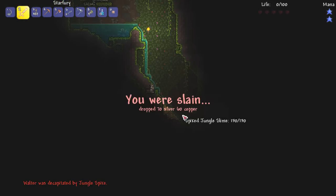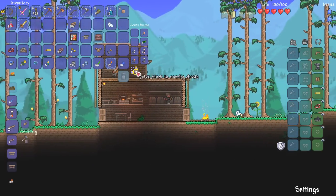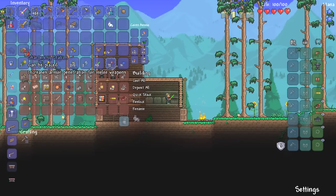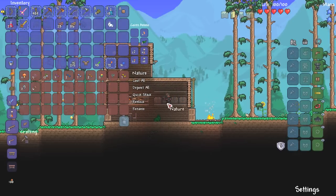I just got absolutely murdered — I'm going to skip the jungle for now. That little thing is really, really powerful. All I did was touch it and it killed me. Not good. So before I end today's episode, I want to make sure I put everything in the chest so we've got it all stored. I've got a whole section for nature and fishing and all this stuff now — everything's looking pretty good when it comes to organization, which is nice to start a series like that.